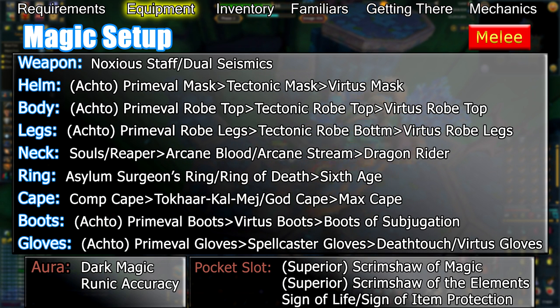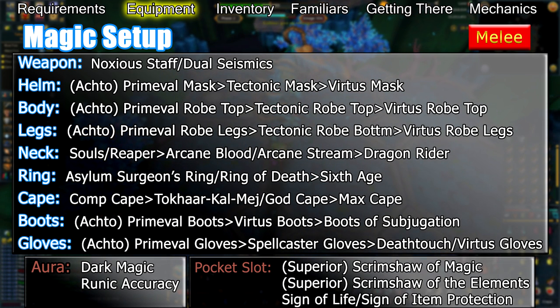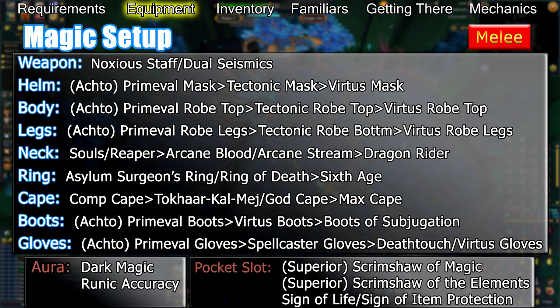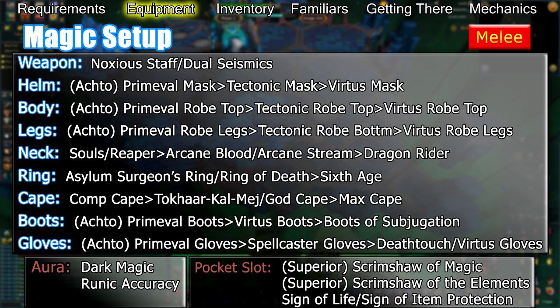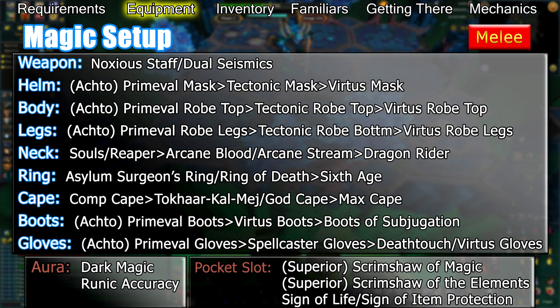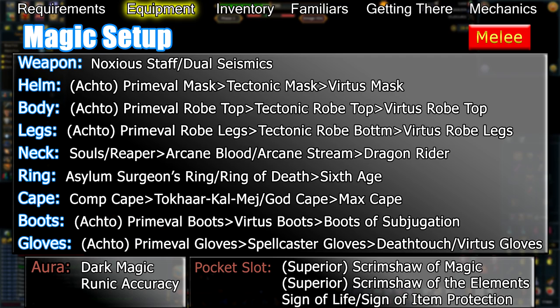If you're going to use auras, Dark Magic and Runic Accuracy should be your top choices. Dark Magic provides a decent amount of extra damage that's good at lower enrages, while Runic Accuracy provides a much-needed accuracy boost that's great at all enrages. Your pocket slot should have a Scrimshaw of Magic for its accuracy boost or a Scrimshaw of the Elements for its damage boost, but only if you have a Portent of Life in your inventory or if experienced at fighting Telos.